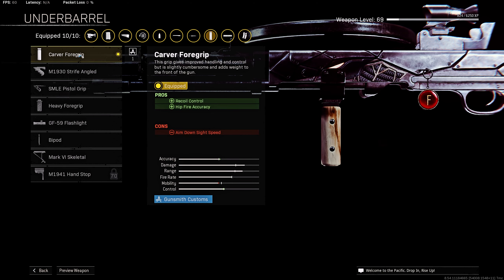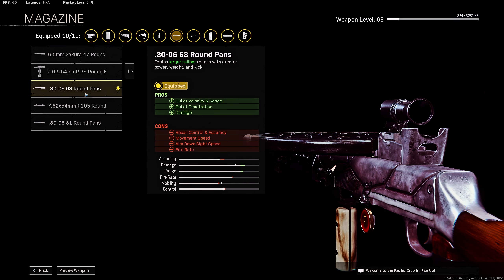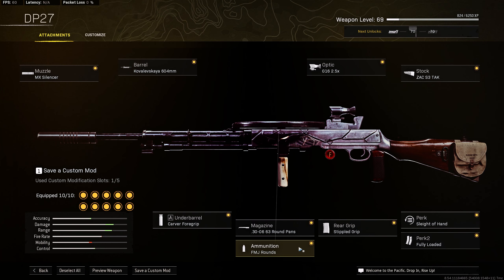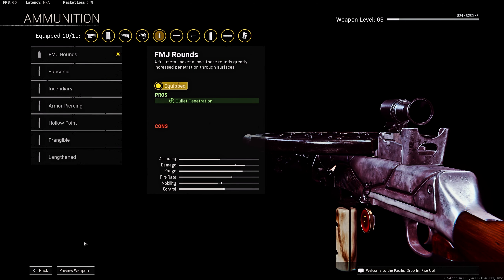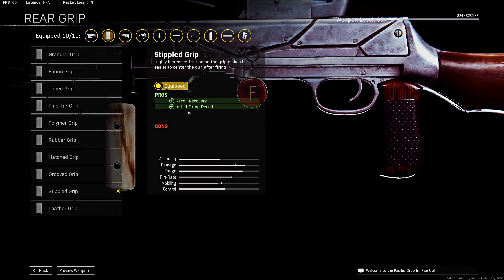For under barrel I'm using Cover For Grip to add recoil control and fire accuracy. For magazine I'm using 63 Round Pants to add bullet velocity, range, bullet penetration, and damage. For ammunition I'm using FMJ Rounds. For rear grip I'm using Triple Grip to add recoil recovery and initial firing recoil control.